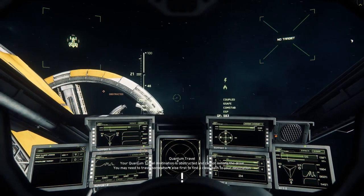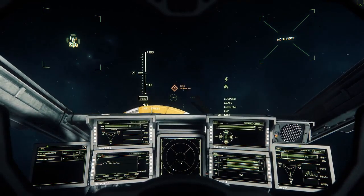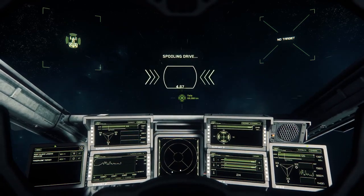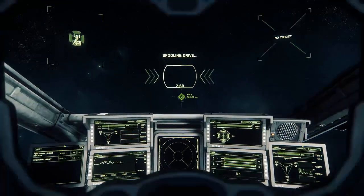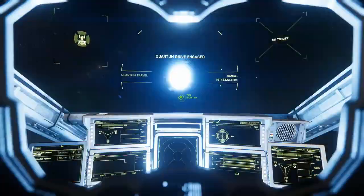Also, in 3.0.1, there is very little difference in the operating cost of a small ship versus a large ship, but down the road it will make more sense to start your life as a merchant with a more modest ship, like an Avenger Titan, rather than taking out your Starfarer when you're flat broke.